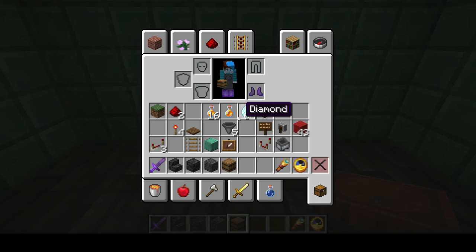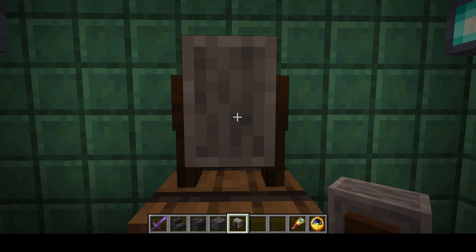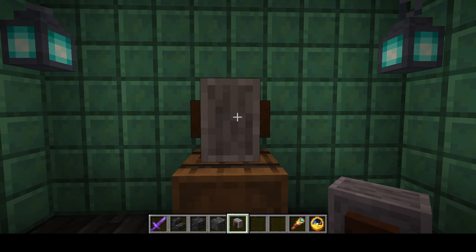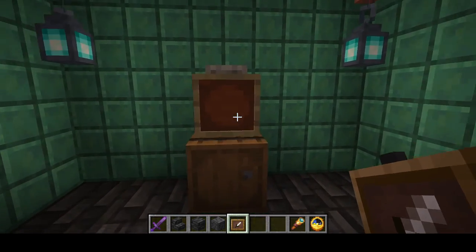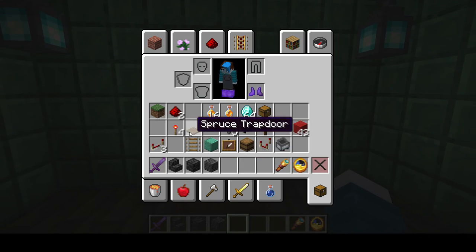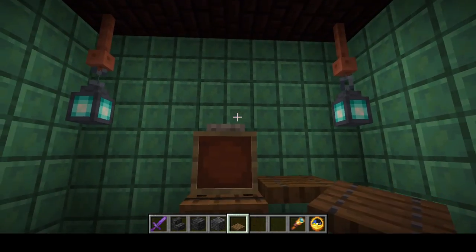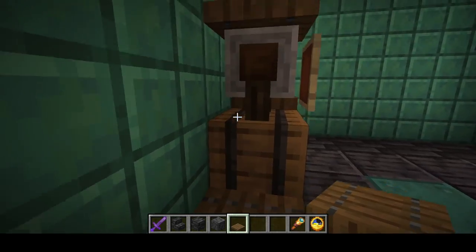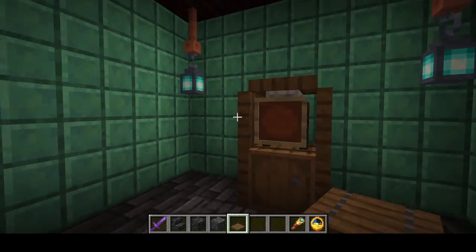First we're going to start off by building the vending machine. This one is pretty simple. You can either have it like this or like that — I'm going to have it like this. Now put this here, and next take some of these. You're going to need five in total to make the sides look good.